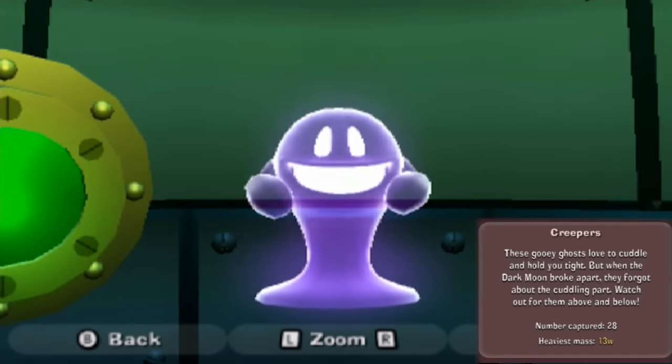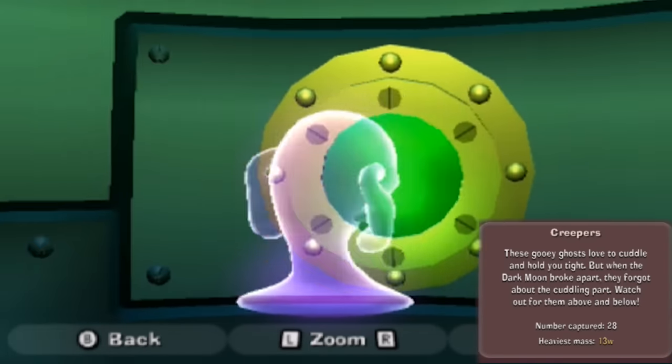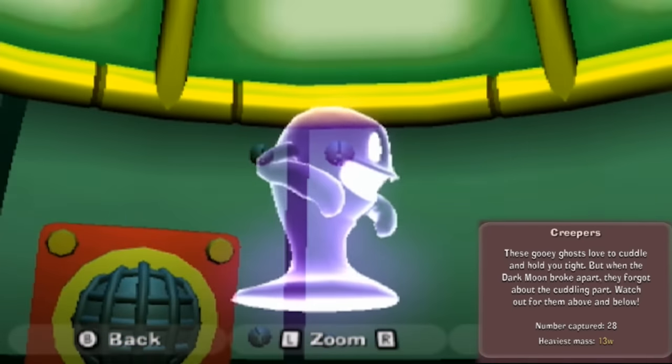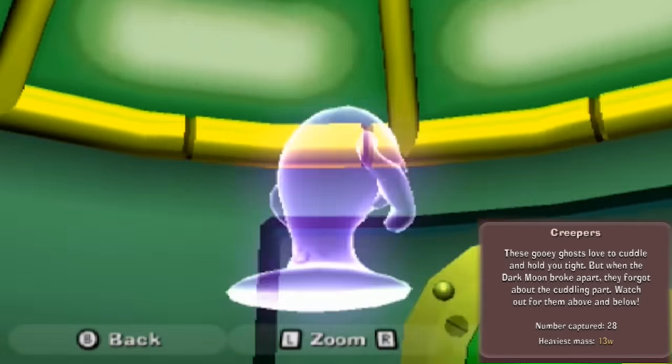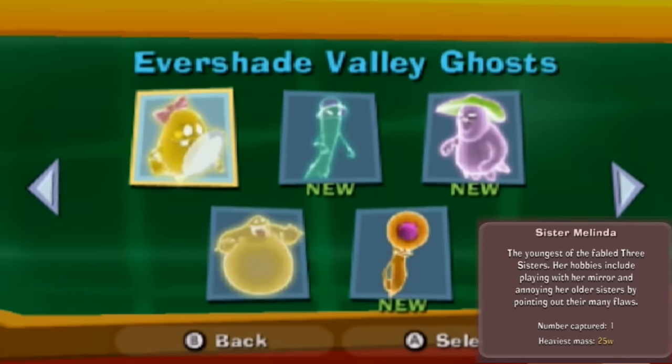And Creepers. These gooey ghosts love to cuddle and hold you tight, but when the dark moon broke apart, they forgot about the cuddling part. Watch out for them above and below. We've captured 28 of these guys and the heaviest was 13 W's. And over here - oh, we do have more, I'm surprised.